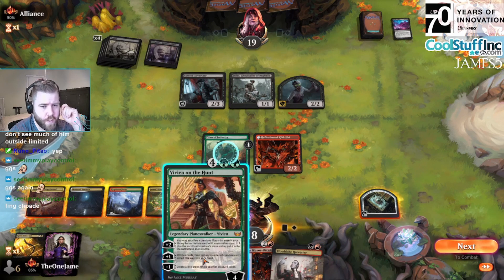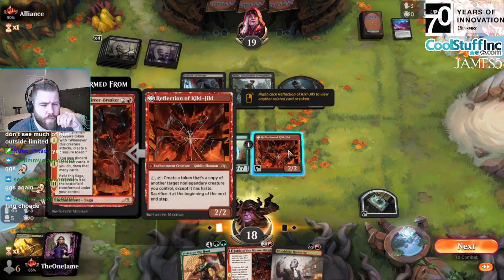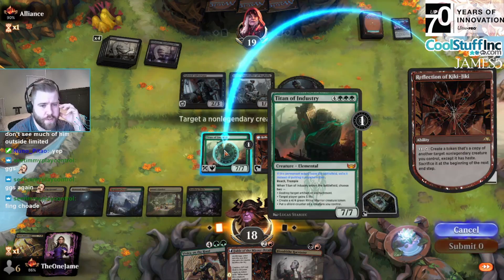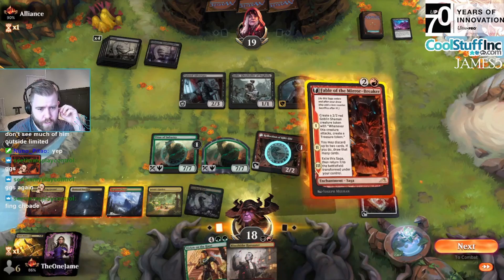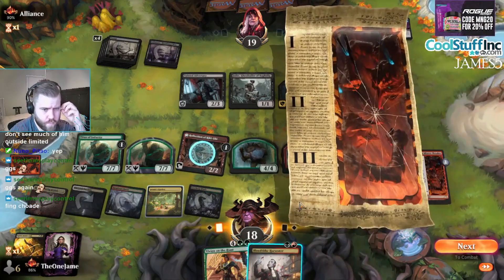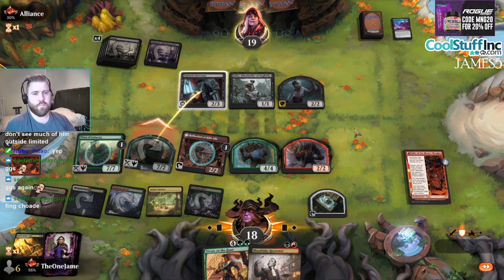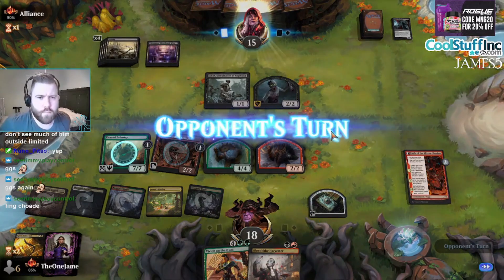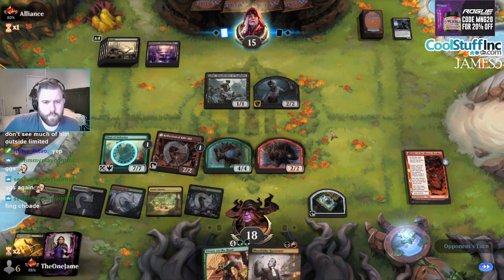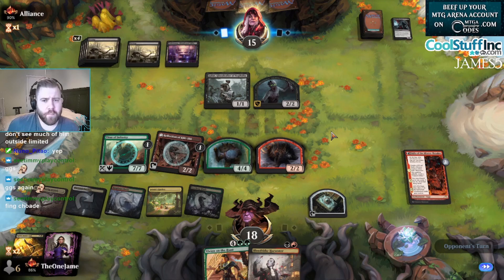Actually, I don't even know if I want to use Reflection on Titan right now. I kind of want to just Blood Tithe Harvest to this Titan — Tainted Adversary. We can Vivian and sacrifice a creature, but I don't really want to do that right now. Vivian sacking Titan is interesting... no. Let's just make a 4/4 and put a shield counter on the Reflection just so I don't kill it. It seems like this deck is broken because we found Reflection on Kiki-Jiki plus Titan of Industry and that's good together.